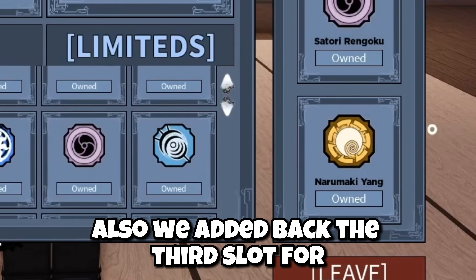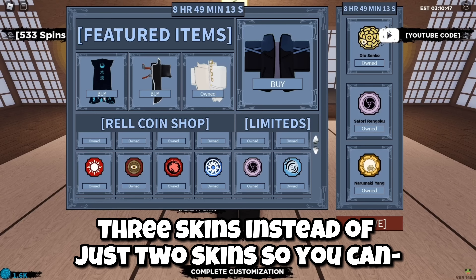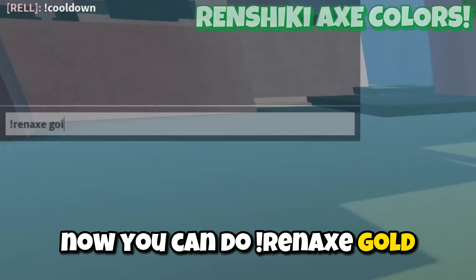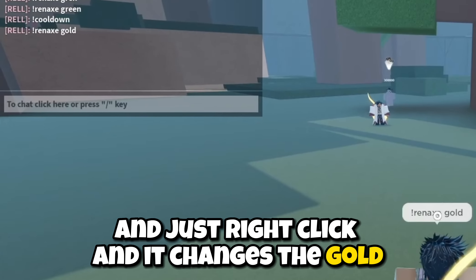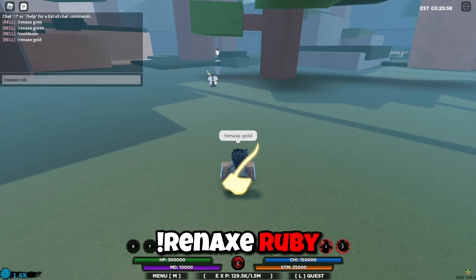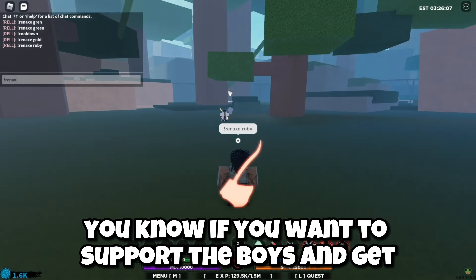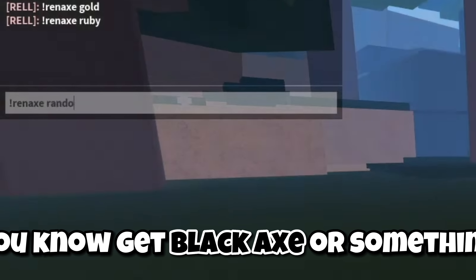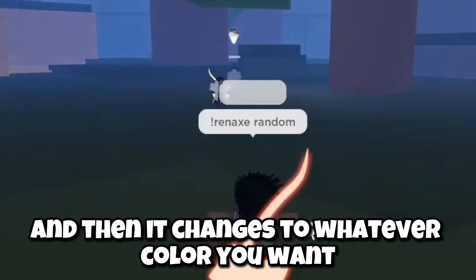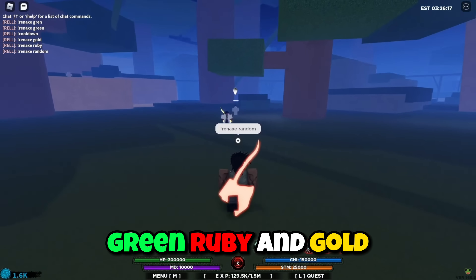We added back the 3rd slot for Bloodlines, so now it features 3 skins instead of just 2. You can do Ren Axe Gold - just right click and it changes to gold, and even the ability changes gold. Axe Ruby - right click, just change it, and the ability changes to Ruby. If you want to support the boys you can get black Axe or something, and it changes to whatever color you want. We made the 3 skin colors - green, ruby, and gold - free.